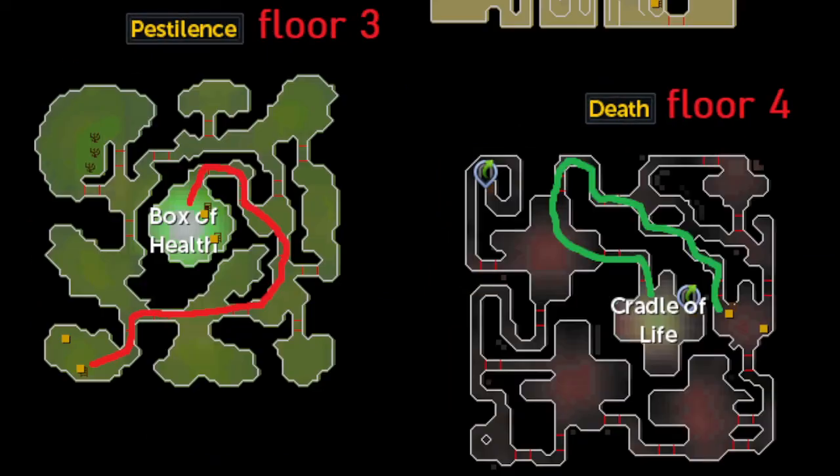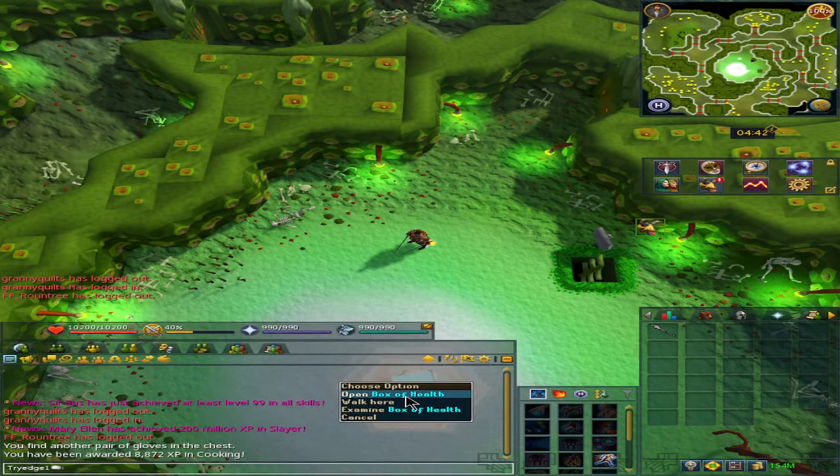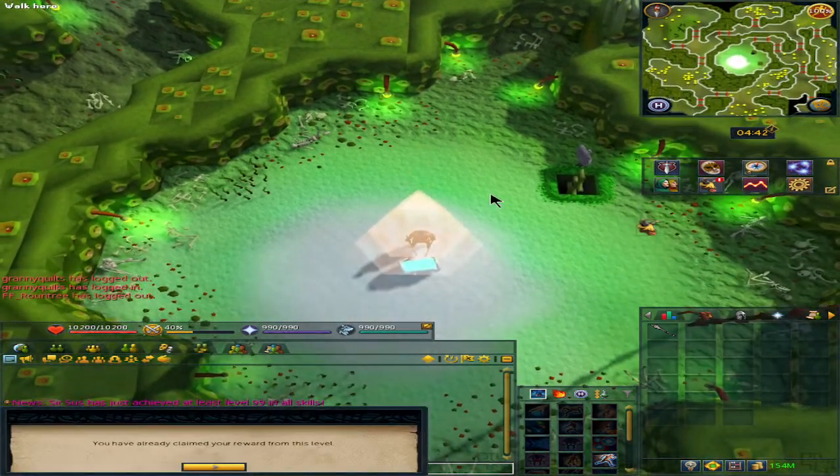We'll be on Floor 3, and it will change a little bit. We'll be going to the very center, which has spiders that could aggro on you, and the famous catabletons right outside the Box of Health room — they will aggro on you. I'm not sure if they'll be able to one-hit you or not. Once you're at the center, there will be a Box of Health — this restores your full health, so you can tank along the way. Just make sure not to die. Claiming this, you'll get 5,000 coins and a third emote.